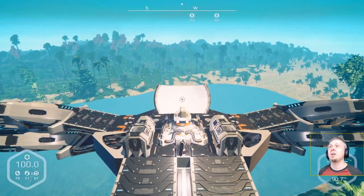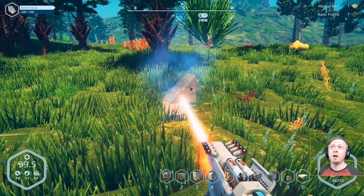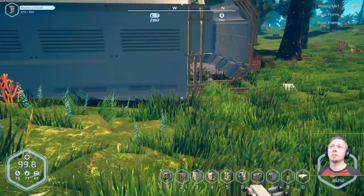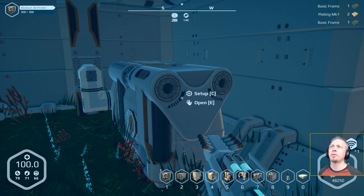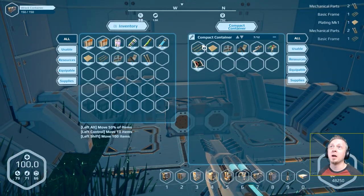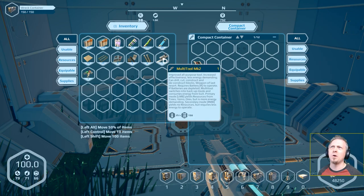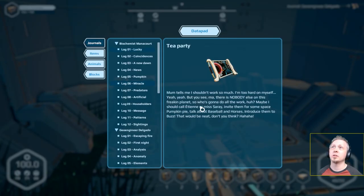So you have this kind of Goldilocks zone where you get forests and then jungle where you can find a lot of supplies and biomass. At this wreck we actually have a habitat - some kind of living quarters set up with a few pieces. We've got a 3D printer with some conveyors - nice, good resources. Mechanical parts, basic frame plating, a multi-tool mark 2, and some nutrition capsules which I have yet to use. Let's check out the message: 'Mom tells me I shouldn't work so much, I'm too hard on myself.'